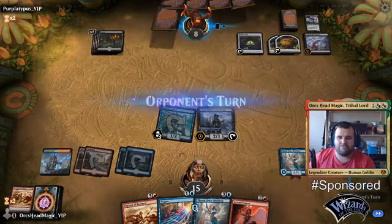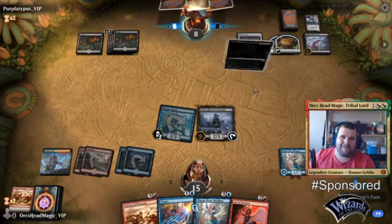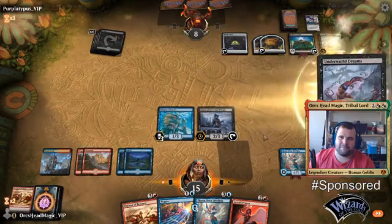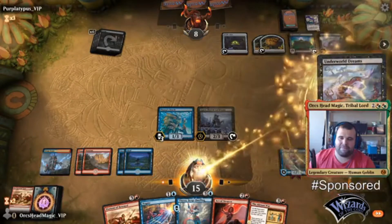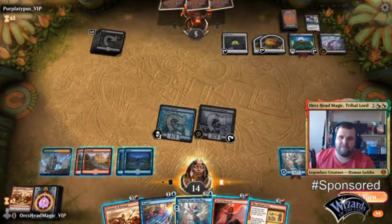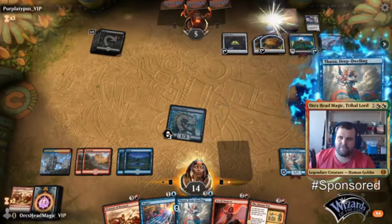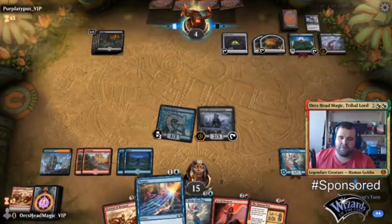I'm just going to keep trying to steal stuff and he's going to keep sacrificing it — and that's fine. End step, blink this. Oh, we got negated.